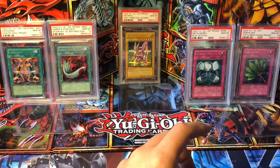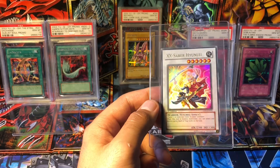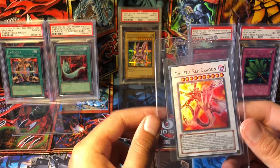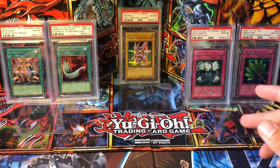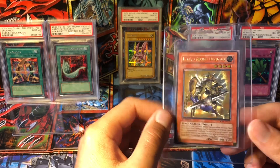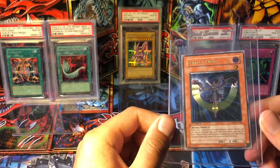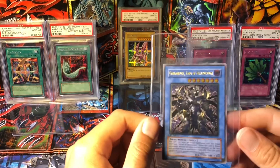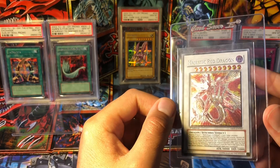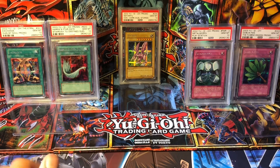Then we'll be on to some more Absolute Powerforce stuff — submitted some in the last submission. We have XX-Saber Hyunlei Ultra Rare, a Majestic Red Dragon Ultra Rare, a Karakuri Muso Ultimate Rare — pulled this one myself, was really stoked about this pull — Battle Fader Ultimate Rare, Garunix King of Destruction Ultimate Rare, and a Majestic Red Dragon Ultimate Rare. So hopefully I can get 10s in all three versions.